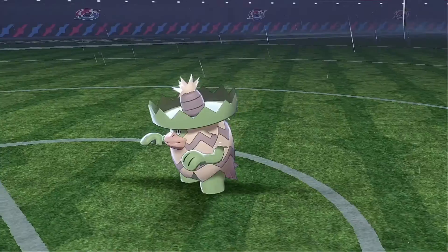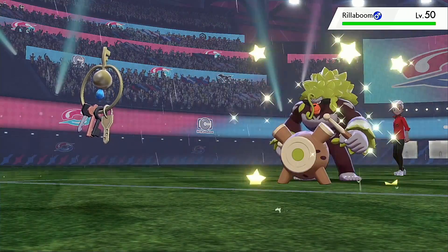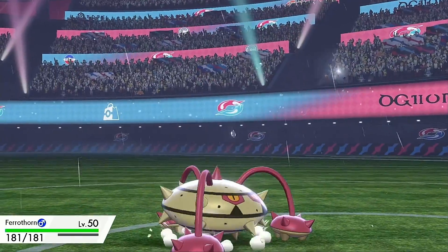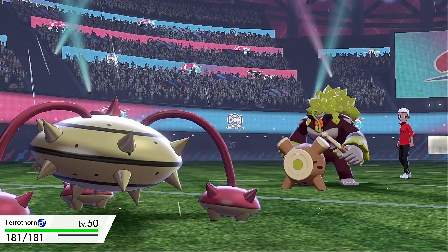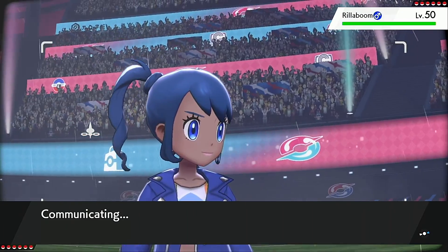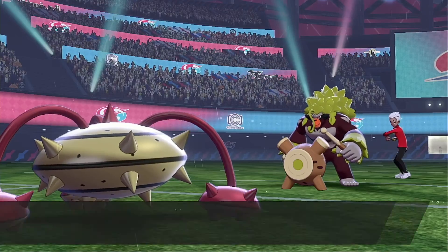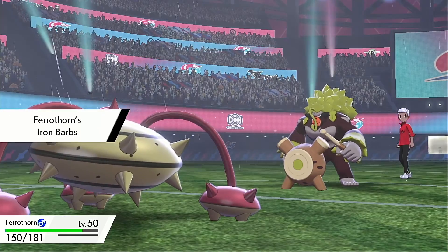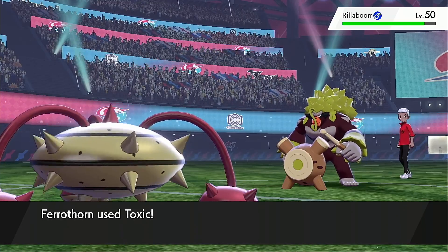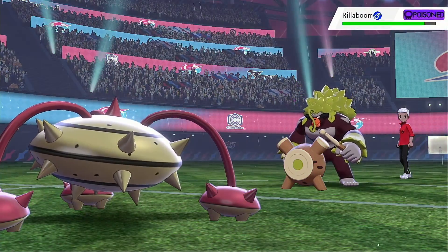He brings in Rillaboom. I lose a turn but it allows me to set up, so it might not be too horrible. I'm going to go for the Toxic here — I want to start wearing his team down. Rillaboom isn't the nicest matchup for this; he goes for the Knock Off and knocks off my Leftovers, but I do have Leech Seed so I'll still have a little recovery. Toxic lands on Rillaboom.